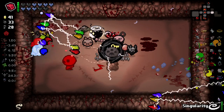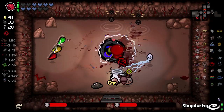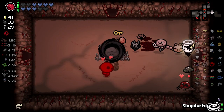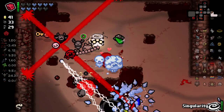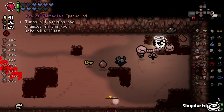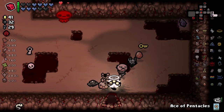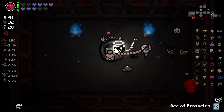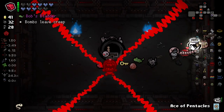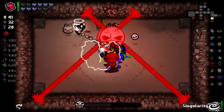Everything gets sucked into a pit, into a void, into a bottomless hole. There's a card in here — is it going to give us stats? Let's bomb that. Turns all pickups in the room into blue flies — that's actually great because that gives us a bunch of locusts. The Ace of Pentacles literally did nothing; it didn't work on the enemies I used it on at all. Whatever — let's just pretend that didn't happen.